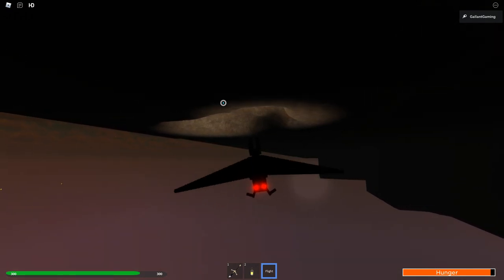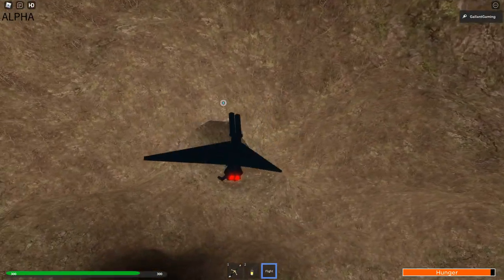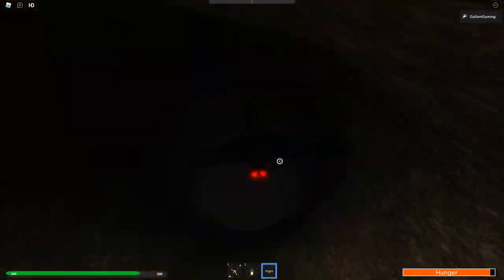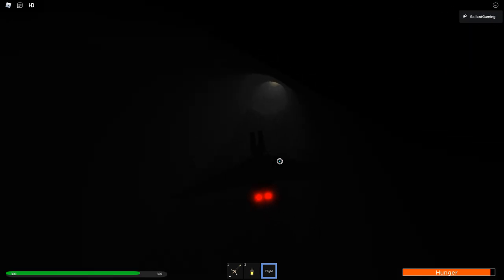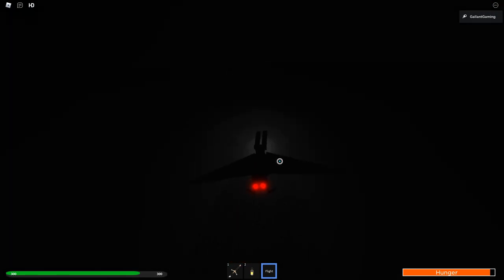Oh, there it is. Okay, so, you gotta go down a little bit further to find it. Here it is. And, all we're gonna do is fly inside. Also, if that thing pops up, please hit no. It even says it in the spawn that that's not part of the game.